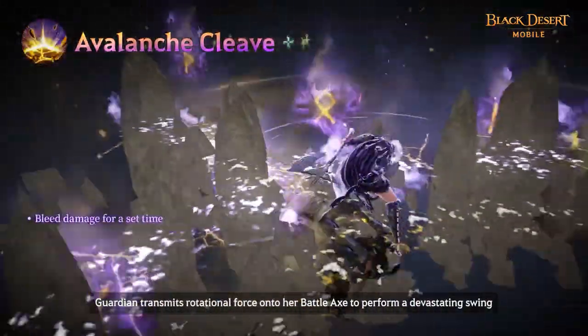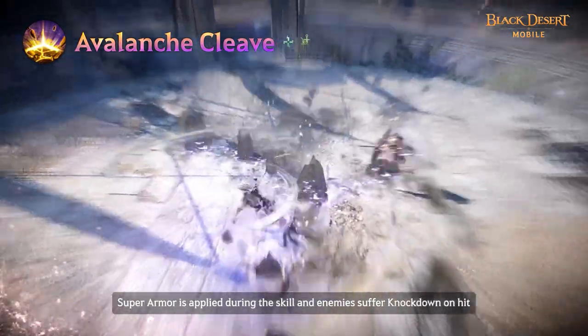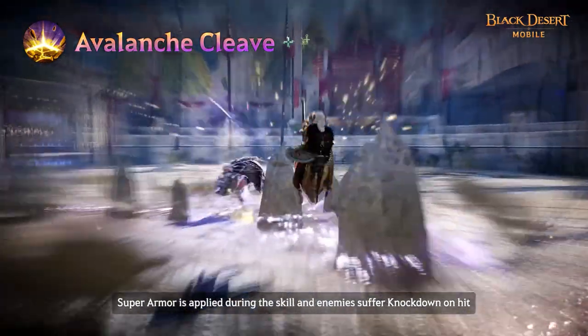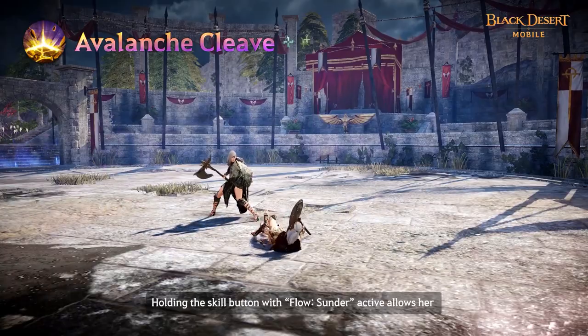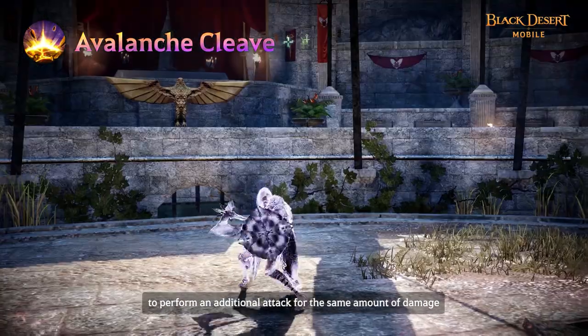Guardian transmits rotational force onto her battleaxe to perform a devastating swing. Superarmor is applied during this skill and enemies suffer knockdown on hit. Holding the skill button with Flow Under active allows her to perform an additional attack for the same amount of damage.